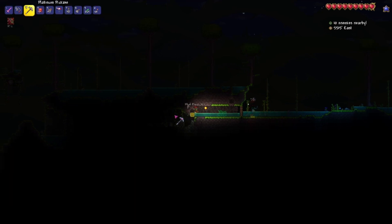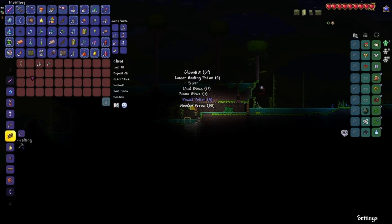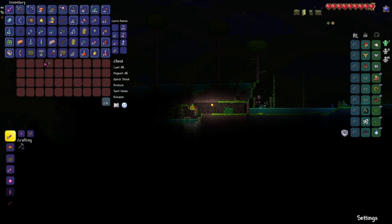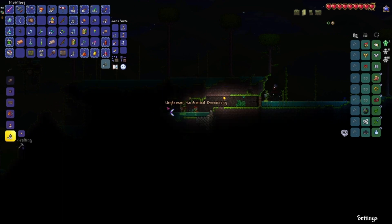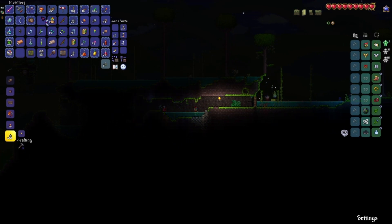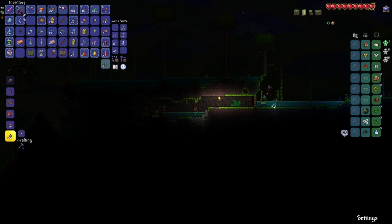Come on, wooden chest, be the one. Please. Yes! Can I just straight up make the thing now? I can't use you, and I can't use you. Get out of my inventory. Nice. Yes, I have the enchanted boomerang now. Let's go. What sucks is I actually need two of these if I want to make the flamerang eventually, which I most certainly do.